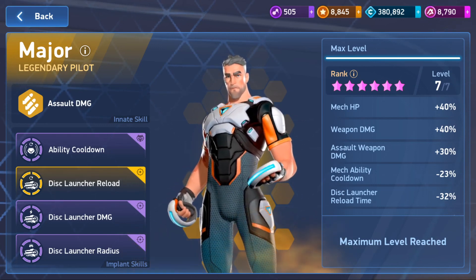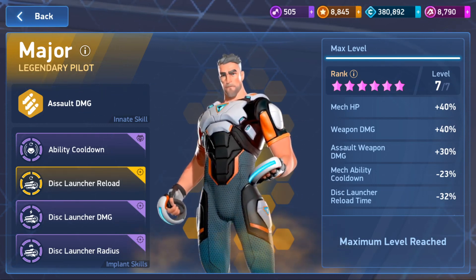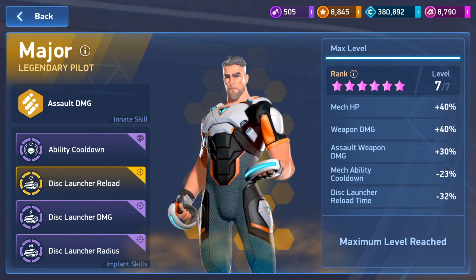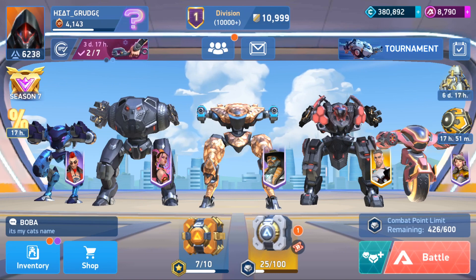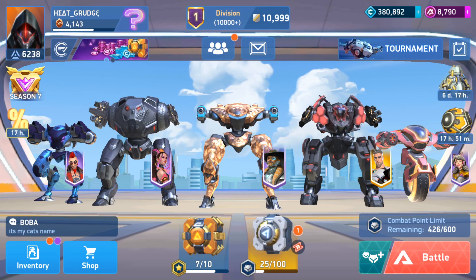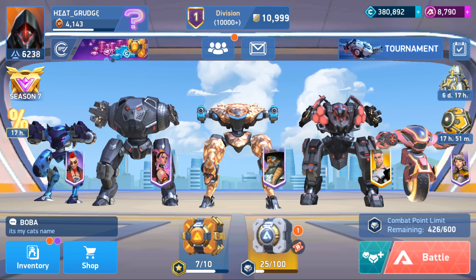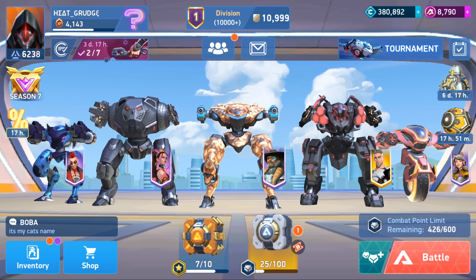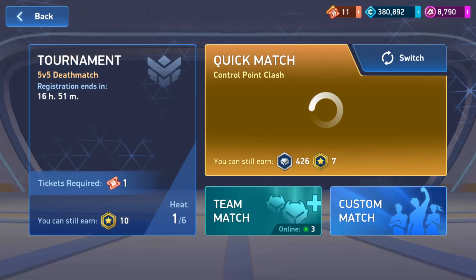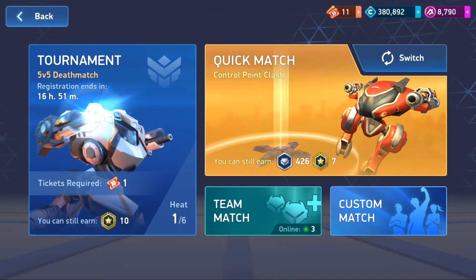I've got an ability cooldown on him, Dislauncher reload, damage and radius perks. Pretty much just Juggernaut but with slightly improved functionality. He counters mortars pretty hard, so that's his main use — but you only get one use, so if multiple enemies are running mortars he's still going to get hit. Let's go in now.